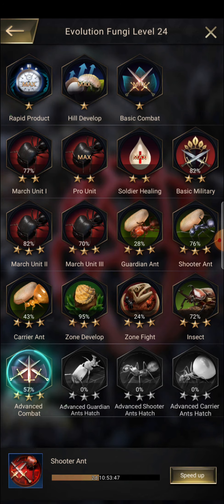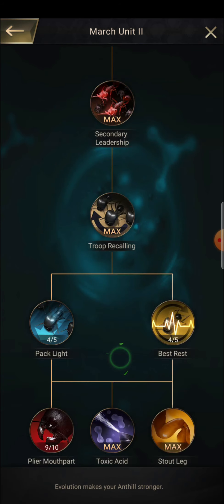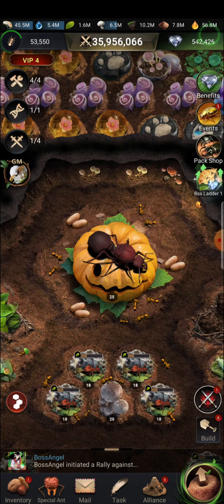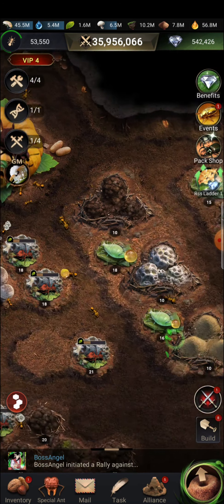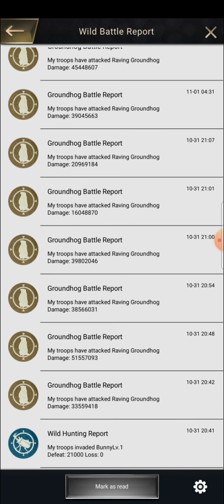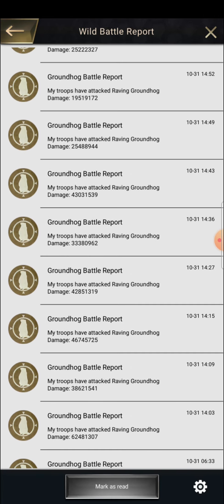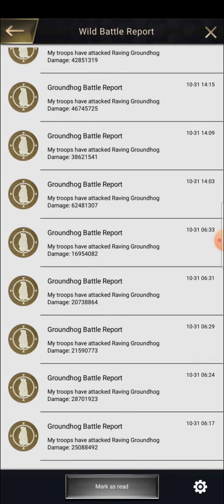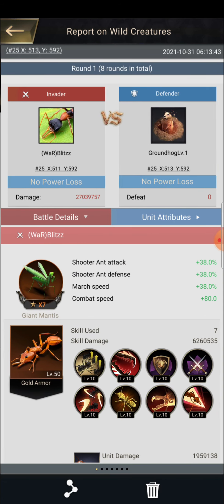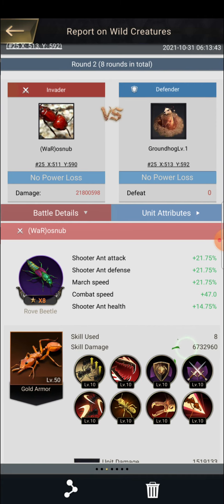My castle and intel are also like all of yours. If you check out my researches on evolution, my advanced combat is at 57 percent and the other evolution researches are similar. I have not even opened my third marching queue, march unit 2 and march unit 3. Still, I was able to hit 62 million from my pro march and even more than 53 million from my subsidiary secondary march.